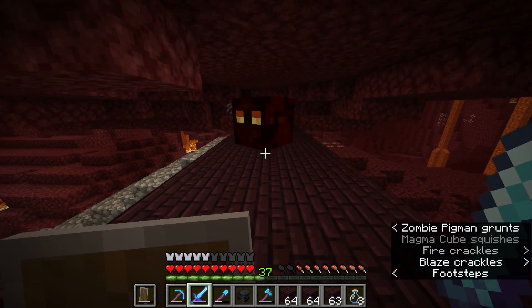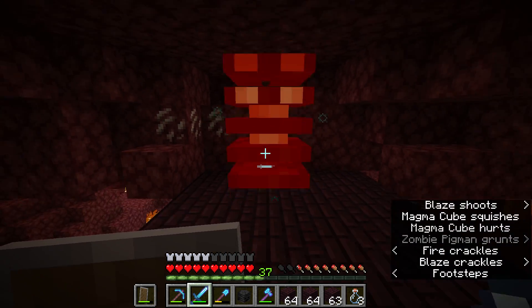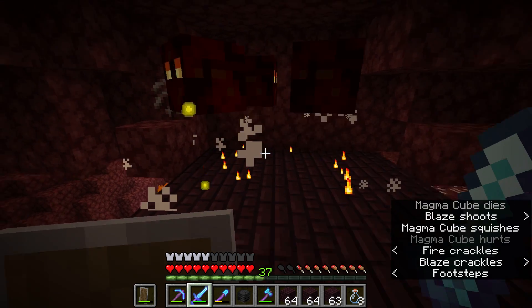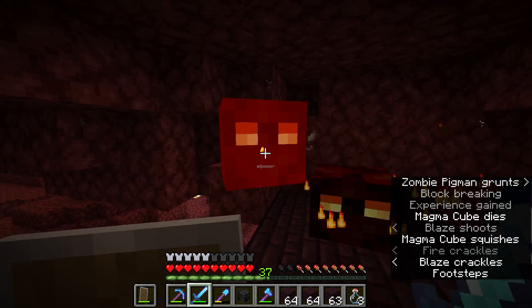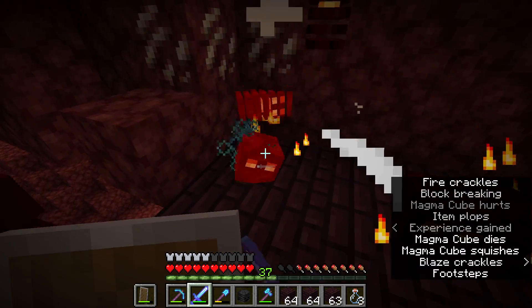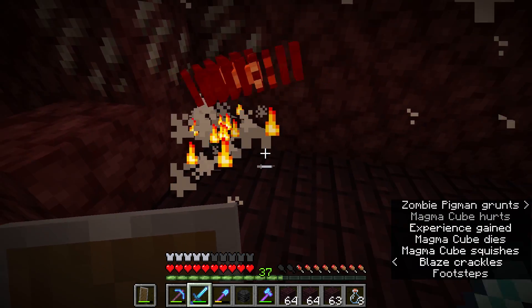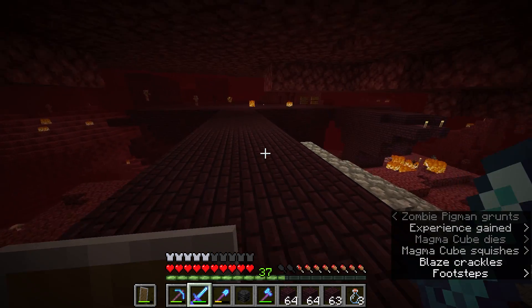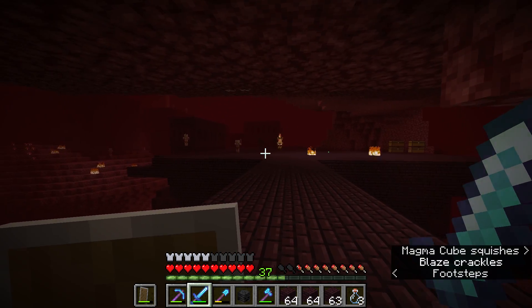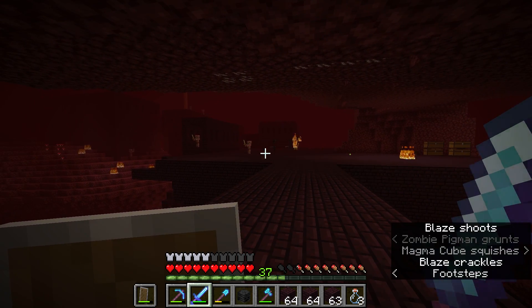Having this shield is definitely going to be effective. One thing we do need is for this guy to drop some more magma cream. There we go — perfect. These guys are dropping some magma cream. We do need that because that is how we make fire-resistant potions, which are the best thing to have when in the nether. And you can see how effective flattening this thing out is for getting Wither Skeletons to spawn — it is super effective.